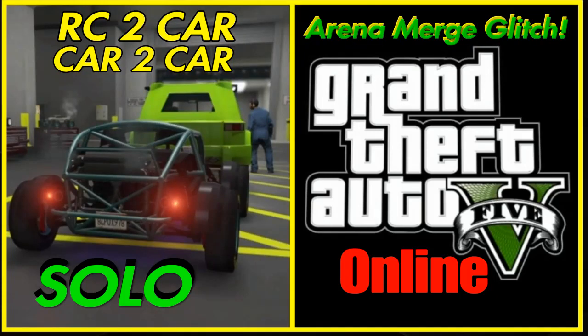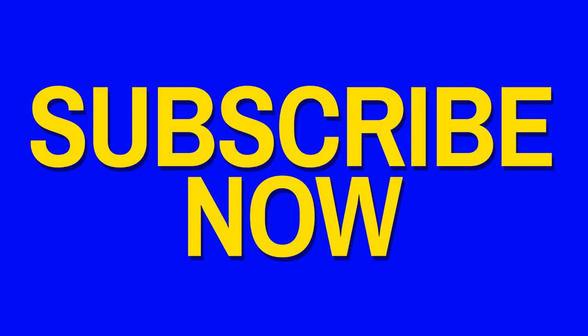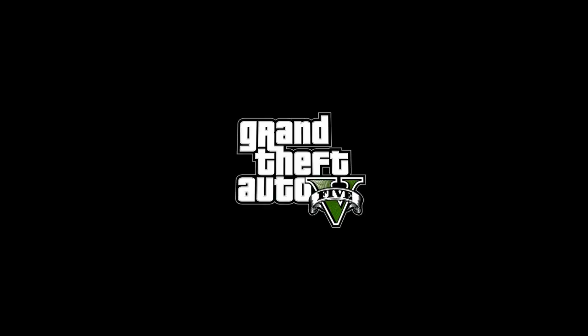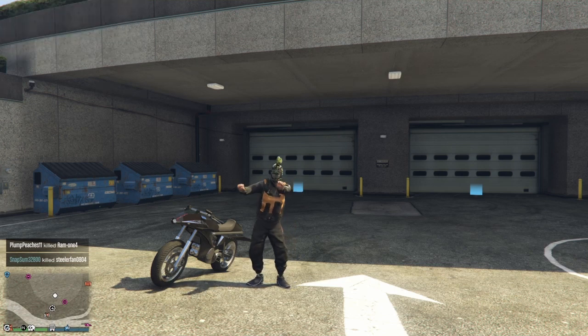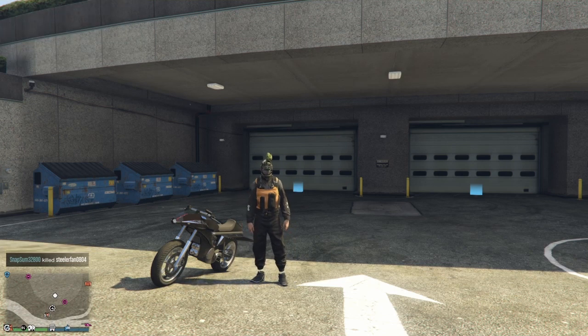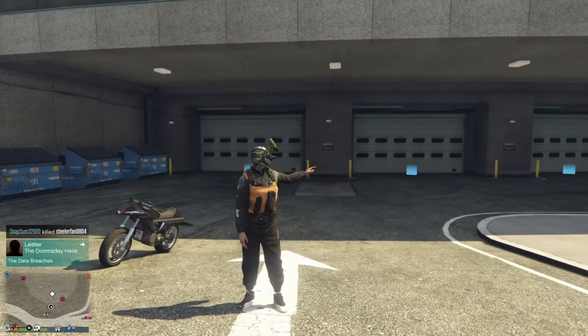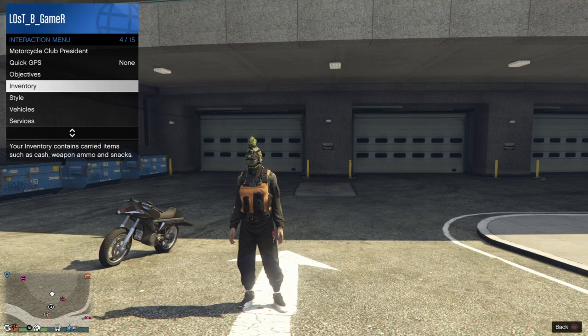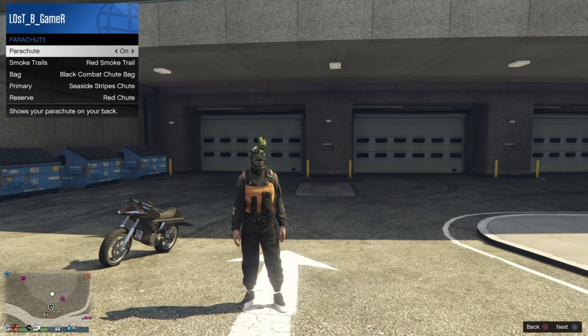Arena merge — let's get her done. What's up guys, Love CoreGamer here again. It's been a while since I've been on GTA, but I got to give you the arena merge — it's still working. All you need is arena, party bus, some faggios, and you don't need a scuba suit for this one. You can use the parachute method I found a long time ago.